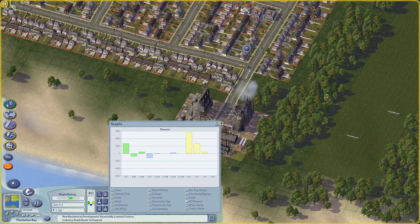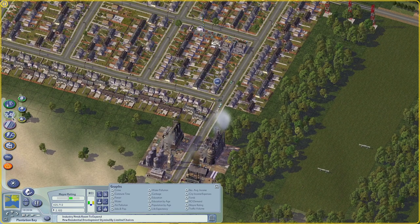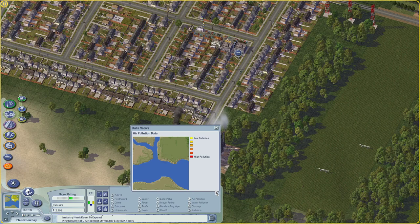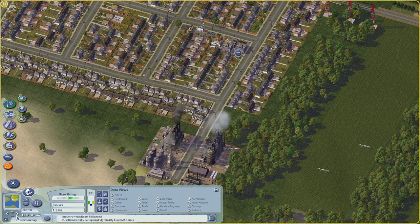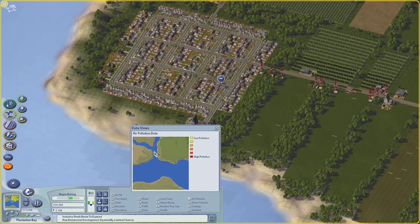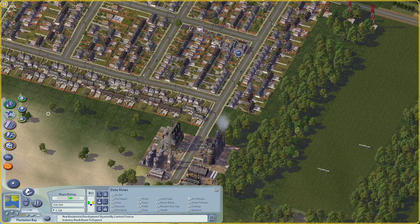We still have some demand, but we actually have demand for more residential now. So I'm going to kind of follow that Victorian model. Before we do that, let's take a quick look at air pollution. Interesting — maybe it hasn't updated. Let's pass a month. It doesn't look like that's creating too much pollution for now. I feel like it should, to be perfectly honest. Maybe it just hasn't updated yet.